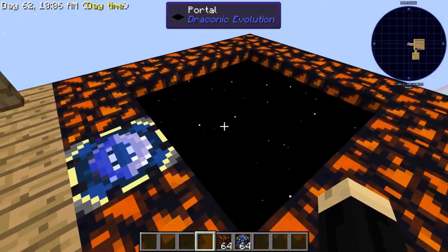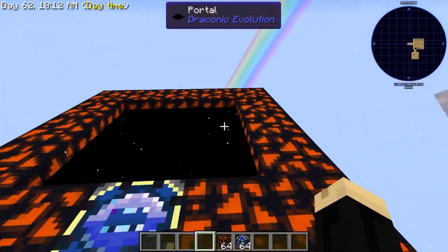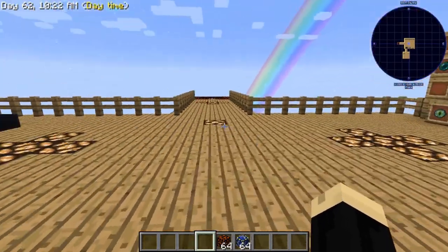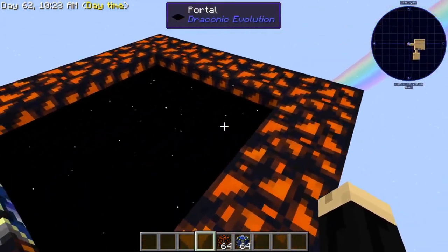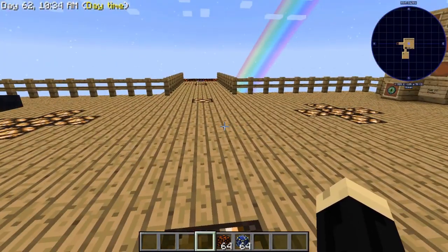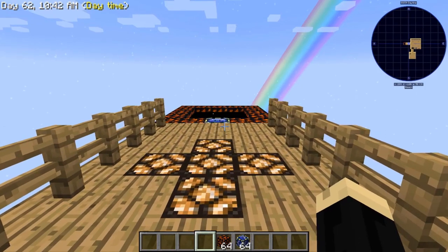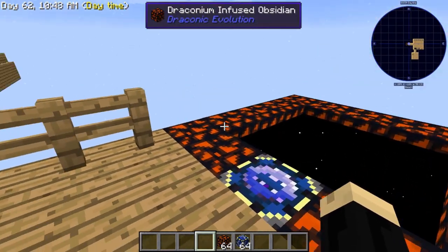And that is all that's required to make the actual portal. You step in and here we are over at the dirt block where we centered our dislocator. This will be for any person, character, mob, item — anything that goes through here appears here. This is a basic component you're going to need in many different types of mob spawners, especially wither farms. So this is definitely something you're going to want to be able to put together.